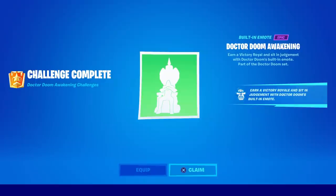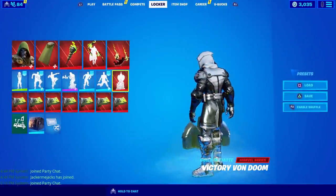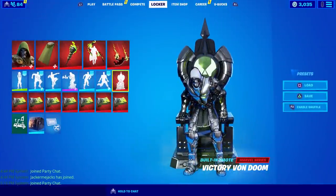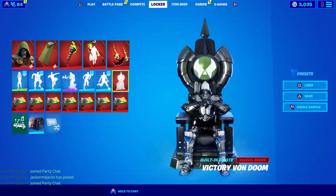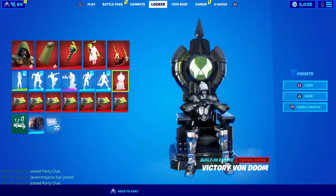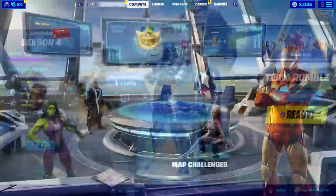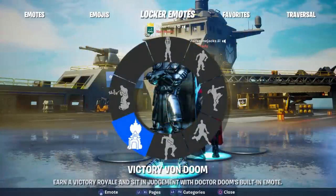The Dr. Doom awakening challenge is complete — it says earn a Victory Royale and sit in judgment with Dr. Doom's built-in emote. The downside is you can literally only use it when you get a Victory Royale. An epic throne comes out, it plays awesome music, and he sits there in triumph.